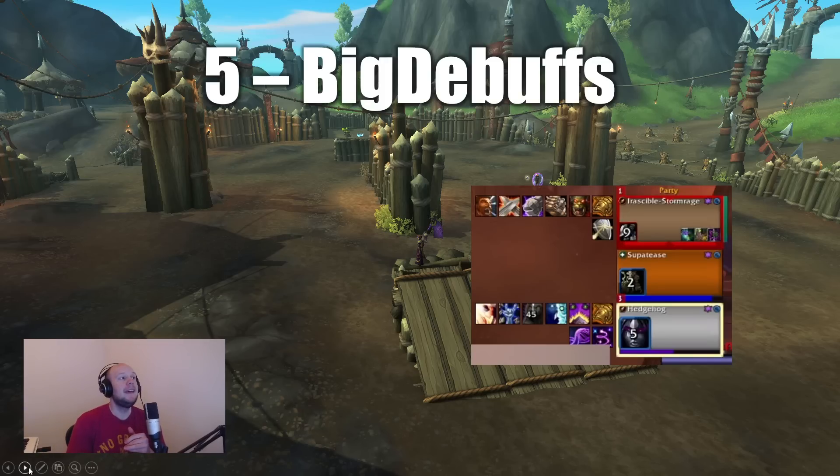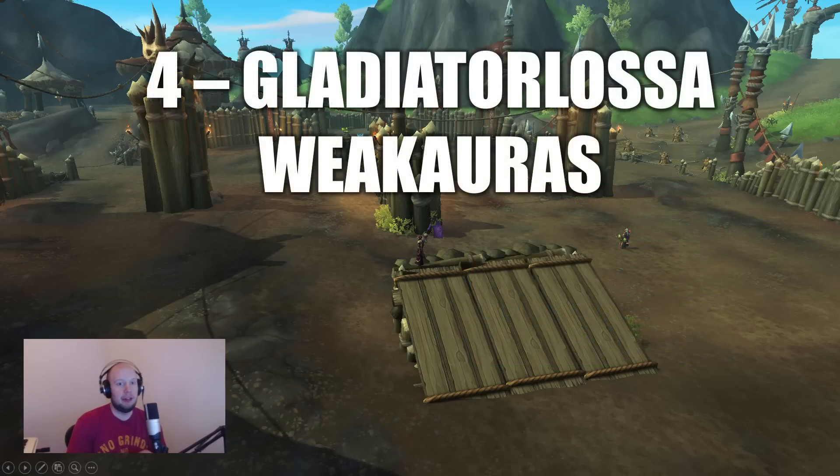The next add-on is Gladiator LoSA and/or Weak Auras. I like Gladiator LoSA because it's just plug and play — you download it and it starts working. With Weak Auras you need to find a package and set it up a little bit, although it is just as good. Basically, what this does is take the audio files in the game for abilities and convert them into verbal language so you can hear what is being cast, rather than filtering through grunting demons and imps.